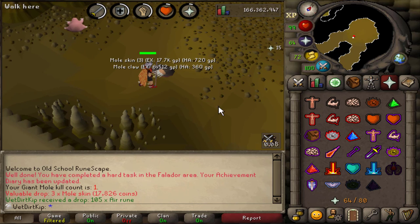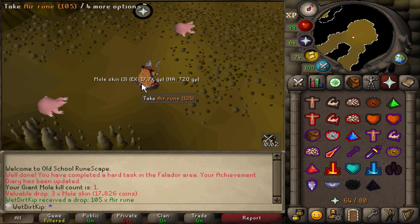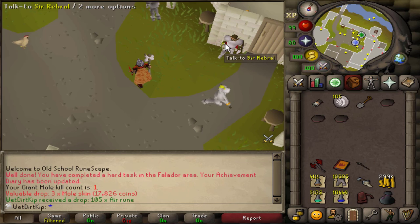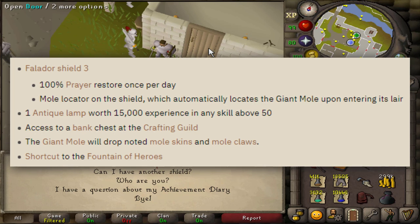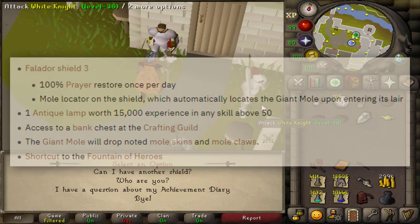That is the Falador Hard Diary complete. Let's go claim the reward now. You see the mole skin and mole claws — probably one of the best rewards from the Falador Hard Diary is that those come noted. Let's talk to Cedric and claim the rewards. 100% Prayer Restore with the Falador Shield once per day, which could be really handy for God Wars if we die there. One of the items I'd get before going back there would be the Falador Shield and use that Prayer Restore — more specifically for Zamorak since it drains your prayer when you go into that room. And of course those two really useful perks for mole: the Locator as well as the noted mole skins and mole claws.